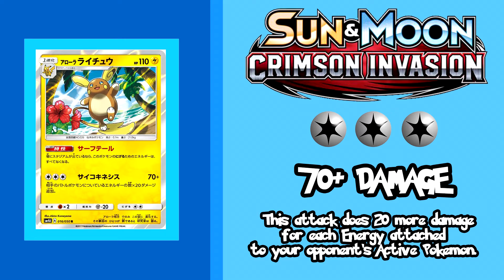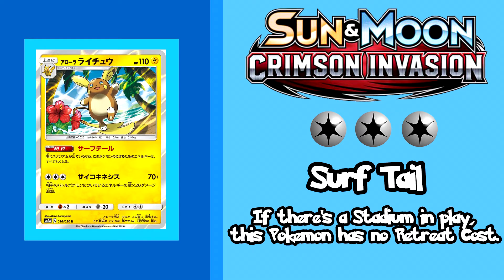That said, if your opponent ever saw you playing this Raichu, they wouldn't even attach energies until their team is ready, making it a very poor choice for offense. All this wouldn't be so bad if not for his atrocious HP of 110 for a Stage 1, meaning he could be knocked out possibly the turn after he's played. His ability Surftail allows him to retreat freely when his stadium is in play, so you can tactically play Alola's Paradise to reduce damage by 30, effectively giving him 140 HP. That's a lot of hassle for what is more or less a cheerleader Pokemon.